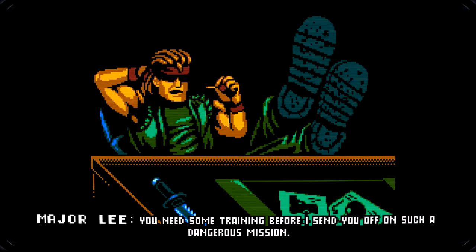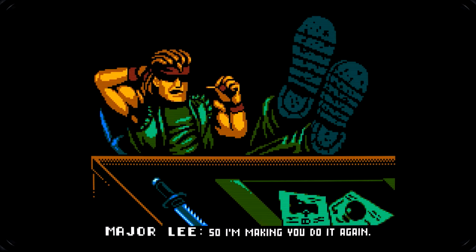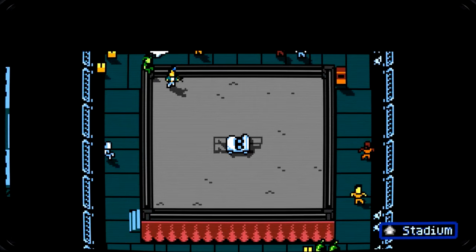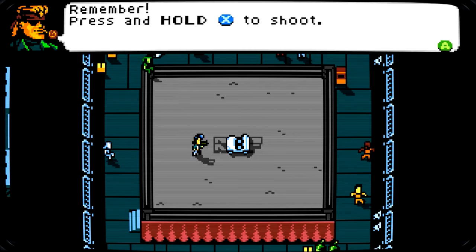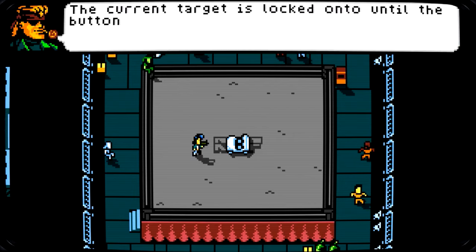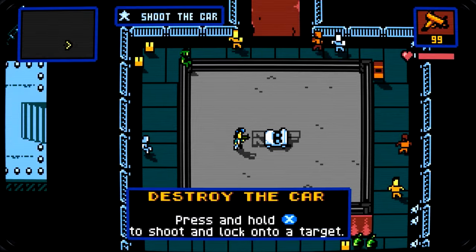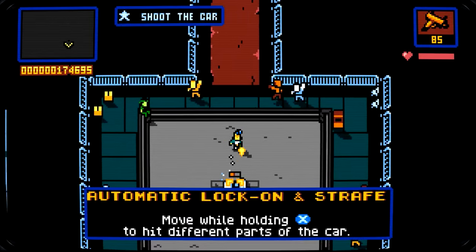You need some training before I send you off on a dangerous mission. Focus testing told them most players didn't pay attention to the first automatic lock-on tutorial — 'I paid attention.' 'Stop making you do it again.' Aww. I thought it was Smash TV for a minute. 'See that car over there? Take this gun and destroy it. Press and hold to shoot — the current target is locked until the button is released, letting you move freely while continuing to shoot.' I can't believe they're making us do this tutorial again, but it goes by super quick.